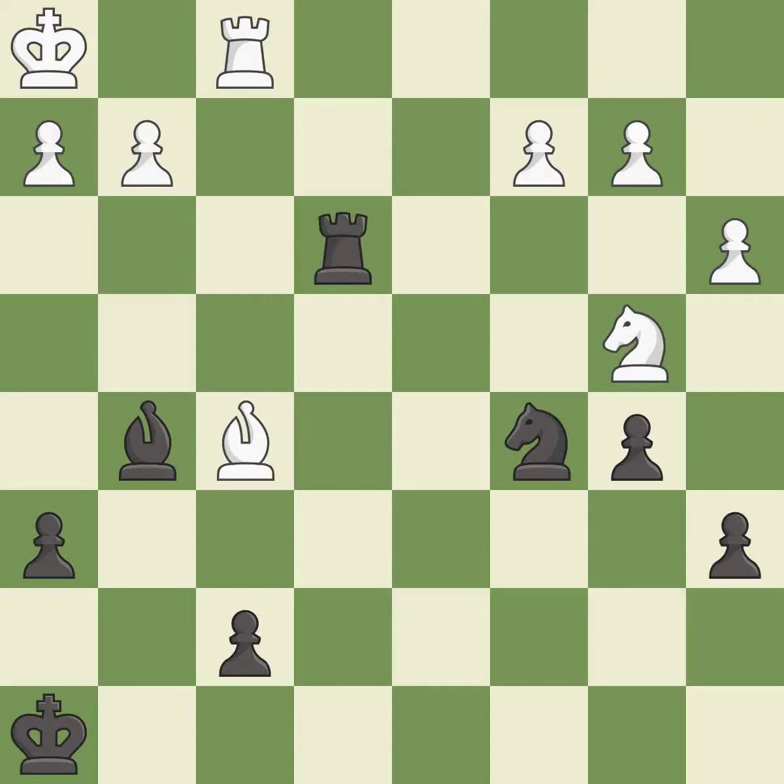Recaptures — it is best. This threatens to activate a rook by getting it to the 7th rank. This is the start of the endgame and black is worse — it is best. This is the strongest option — it is best. An active king is critical in the endgame and getting it off of the back rank is the first step.